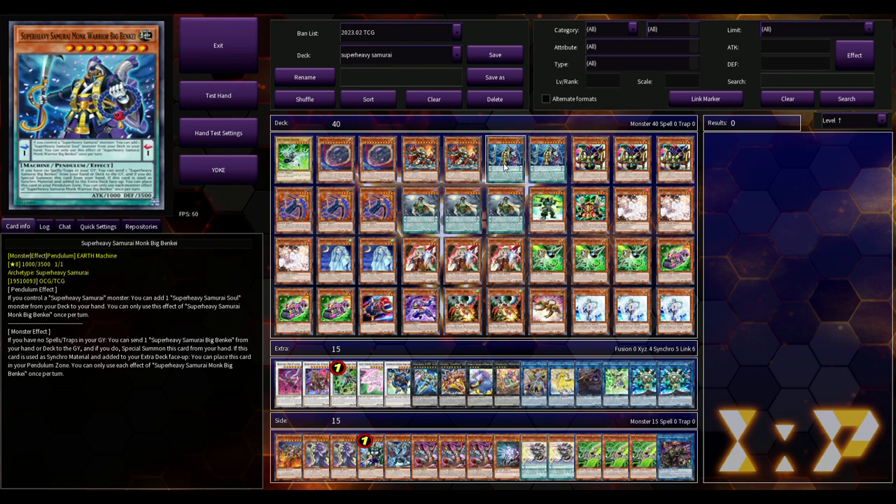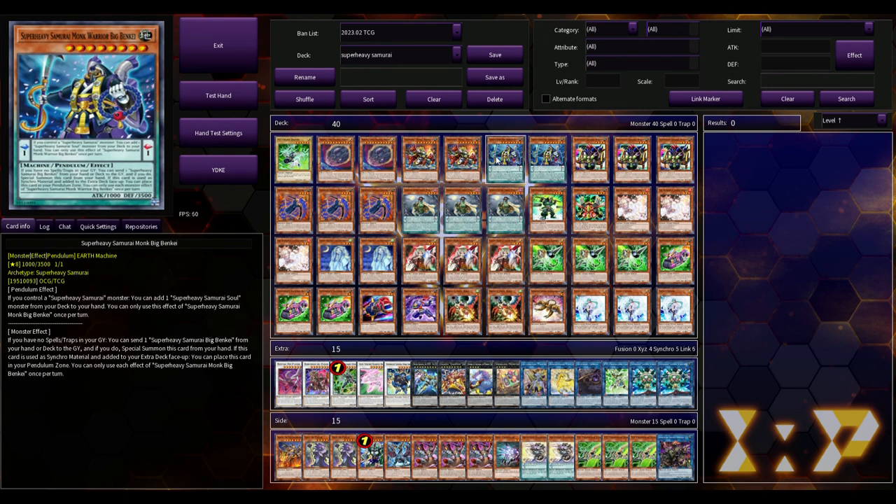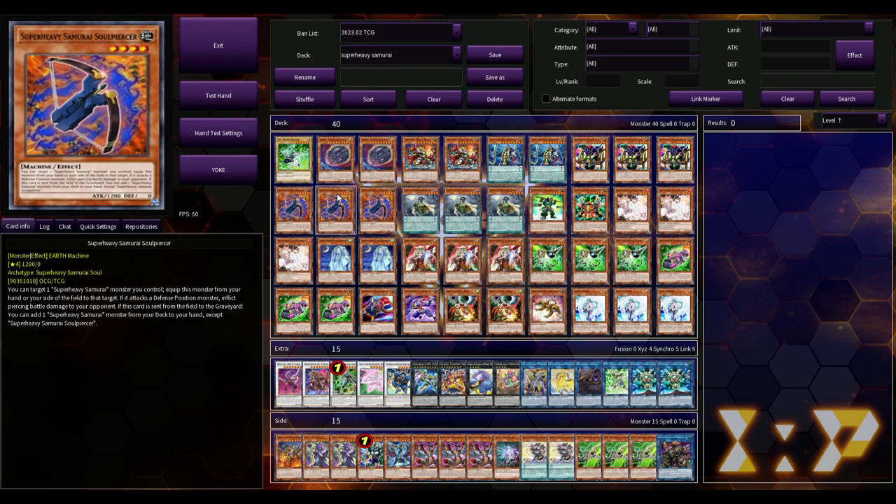Next, Big Bankai: if you control a Super Heavy Samurai monster, you can add a Super Heavy Samurai Soul monster from your deck to your hand — once per turn. Its monster effect: if you have no spells or traps in your grave, you can send one Super Heavy Samurai Big Bankai from your hand or deck to the grave and special summon this card from your hand. If used as synchro material and added to your extra deck face-up, you can place it in your pendulum zone. So after synchro-ing off with Wakushi — which is a tuner, which is busted — you can put both into your pendulum scales instead of leaving them face-up in the extra deck.